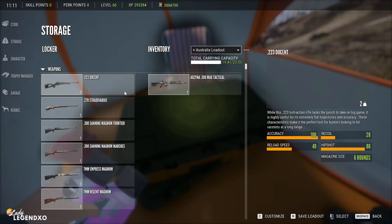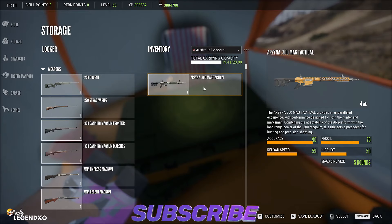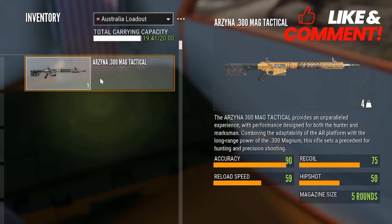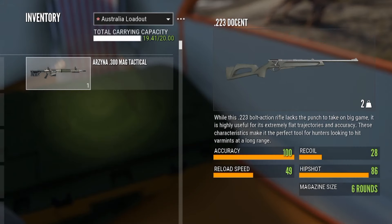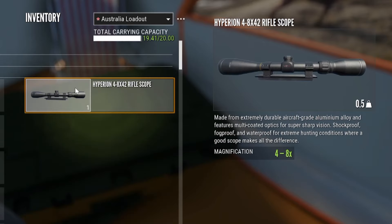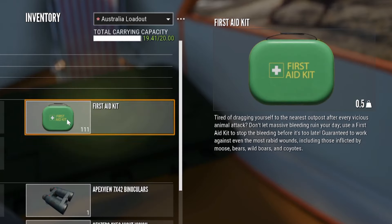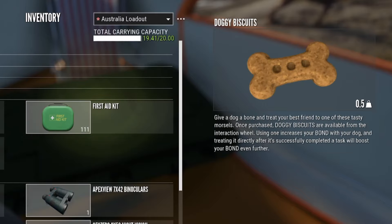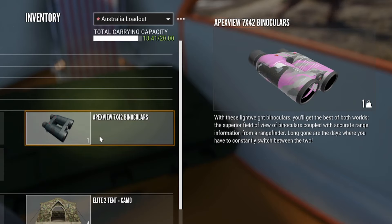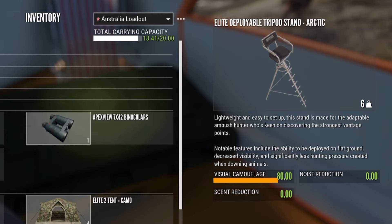While I am setting up for the Yak grind, this is my loadout. I carry only one weapon with me, and that is the Arzena 300 AR — you will find that in the high-caliber weapon pack, and that is actually my favorite weapon in the game. I just use the Hyperion scope, no collars. You definitely want a first-aid kit because they are going to come after you. You also need the Apex View binoculars.